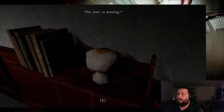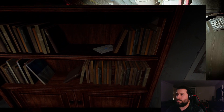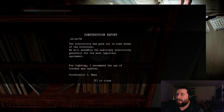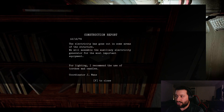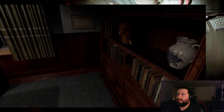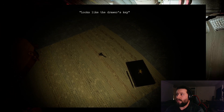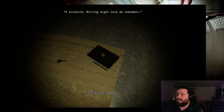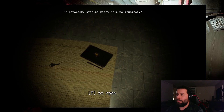Of course the light bulb is burnt out. The head is missing, so we need to find a light bulb and a head. Construction report, 12/10/79: Electricity has gone out in some areas of the structure. We will assemble the auxiliary electricity generator for the most important equipment. For lighting, I recommend the use of torches and candles. Coordinator: Jim or Jay Manns. Got a key to the drawer and a notepad. An office? Do I work here? I can't even remember my name. Mildly convenient.